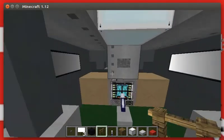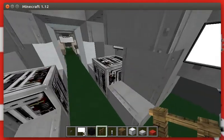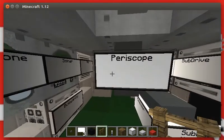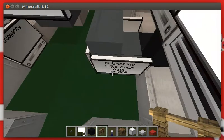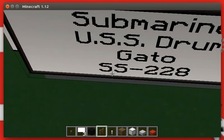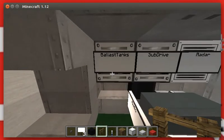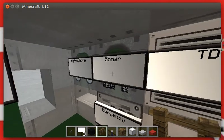Alright, so let's start from the back. We have torpedoes here, not sure what type they are. We have the reload system, we have engines — two diesel ones — reload torpedoes, a periscope, submarine USS Drum, Gato, SS-228, radar, sub drive, ballast tanks, radio, Boone C, TDC, sonar, and hydrophone.